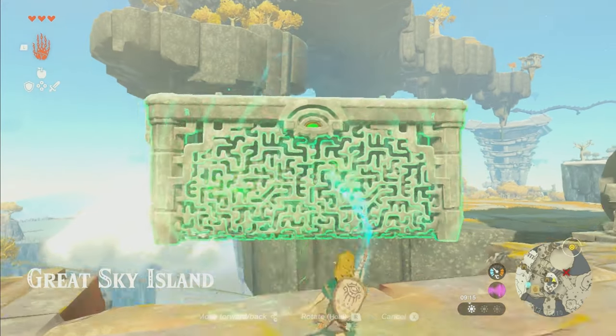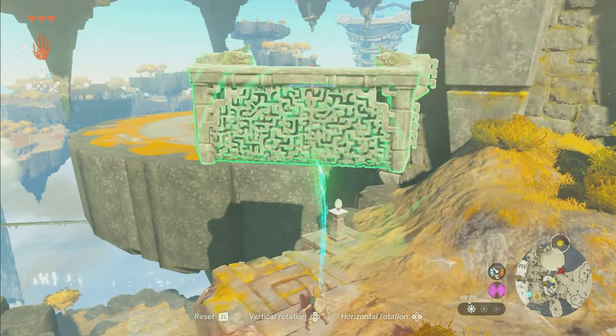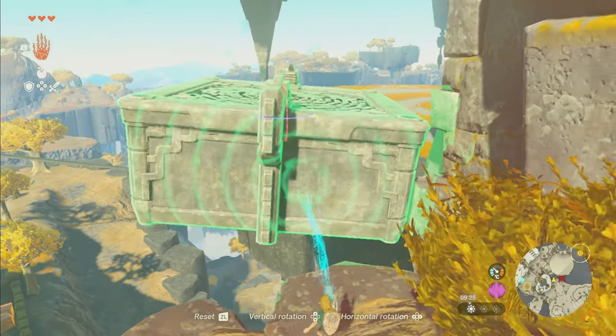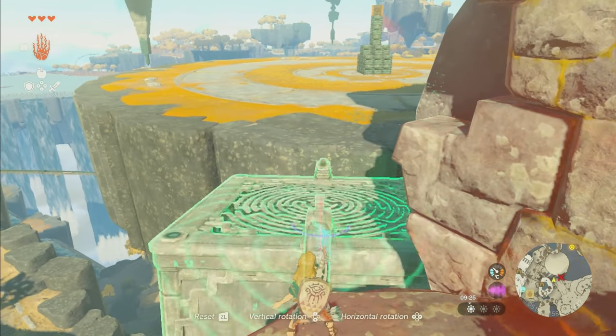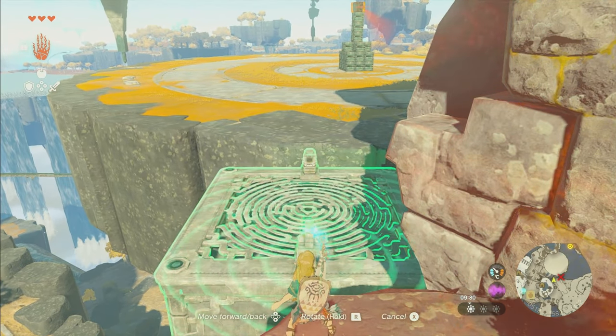I'm gonna show you how to beat the Flux Construct One in Zelda Tears of the Kingdom. This is on the Giant Sky Island, and in this area you'll be able to see this floating box — grab it and move it over where you need to move it in order to be able to jump across this ledge and reach the boss.